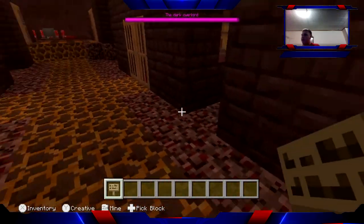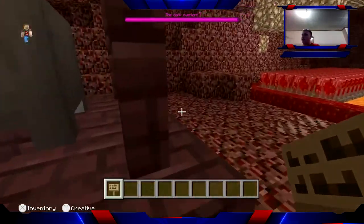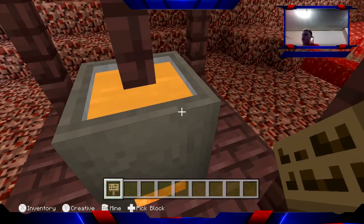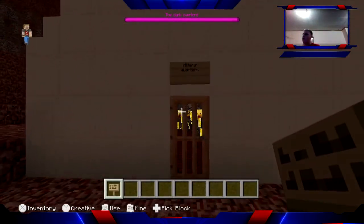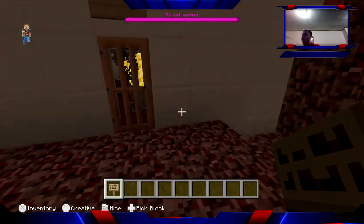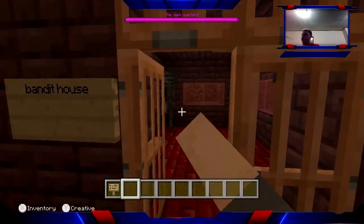I named them all 'citizen' just so they don't despawn. Here are the lava wells, and since you can't get lava cauldrons in this version I just had to resort to orange water. Here's the nether wart farm.